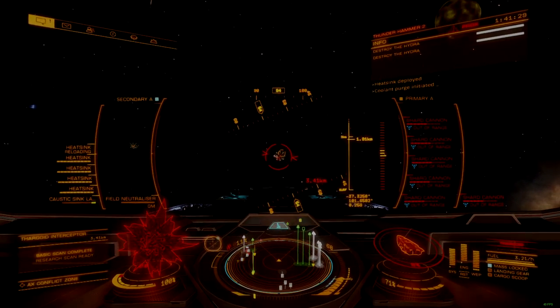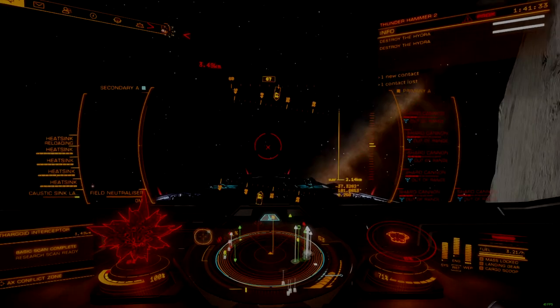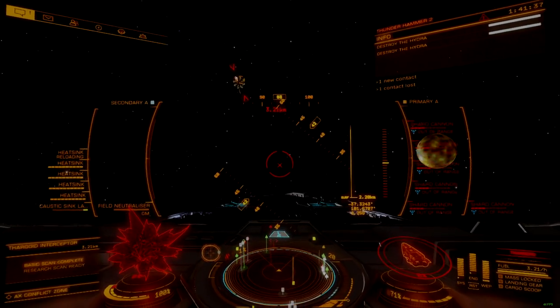At the center of the combat zone is the port being defended. The Thargoids don't have a traditional victory condition — they only win if everybody gives up.